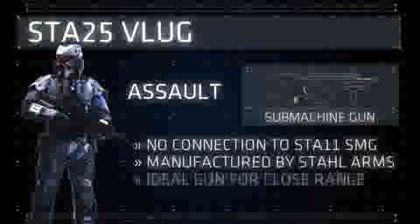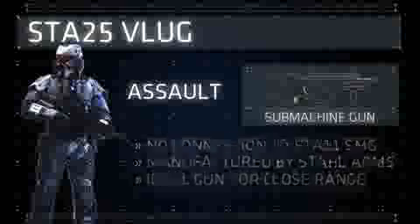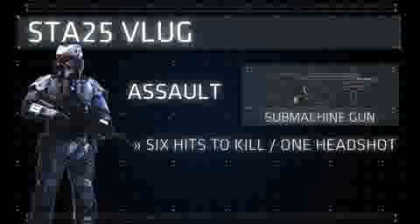Despite its low damage, the Vlug is ideal for close range combat thanks to its incredibly small bullet spread. That said, it can also be effective at medium range when fired in bursts. The Starr-25 kills in 6 hits to the body, and a headshot will be a 1 hit kill as always. Its effective range is decidedly average, but it is the second highest in the submachine gun category. As long as you stay in close to mid-range battles, you shouldn't experience any drop-off.